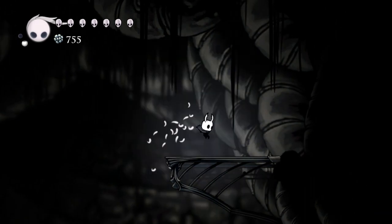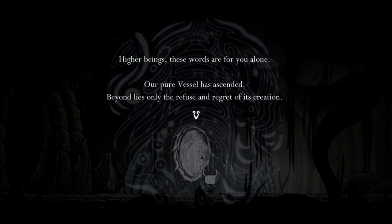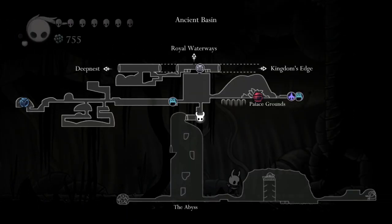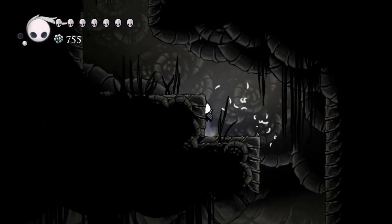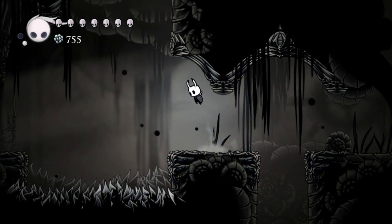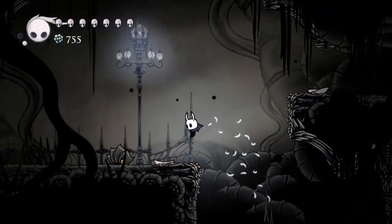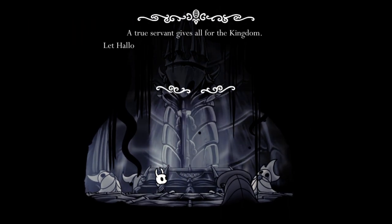So for now it doesn't look like we can do anything else in here. What does this thing say again? 'Purely ascended,' yada yada. I actually know what I'm going to do — since we now have the Shade Cloak ability, not the Queen's Garden, there was somewhere else I wanted to check with this ability. It's back at the Deep Nest. We are right near the tram that will allow us to go exactly where I want. Did we see this before? Oh yeah, this was the fountain.